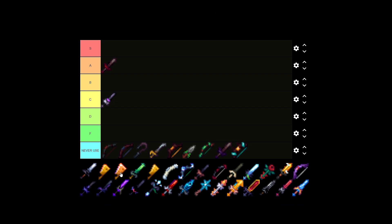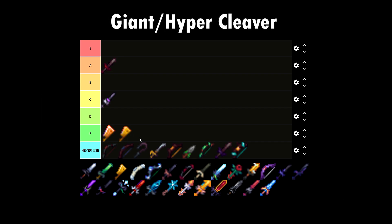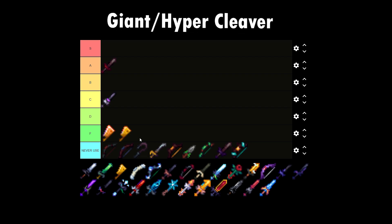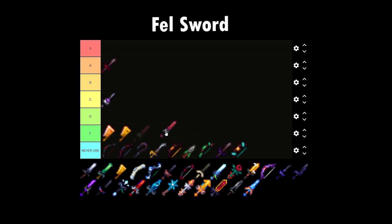This might be a little bit controversial, but the Giant Cleaver and the Hyper Cleaver — honestly, I wouldn't recommend you guys using these. They're only for early game players and they're mad expensive. I just feel like they're not the best option. Better alternative weapons such as the Felsword. Speaking of the Felsword, I'm going to rate it as B tier. If you're a Broke or an Iron Man player, a Felsword isn't really a bad idea to have in your arsenal.